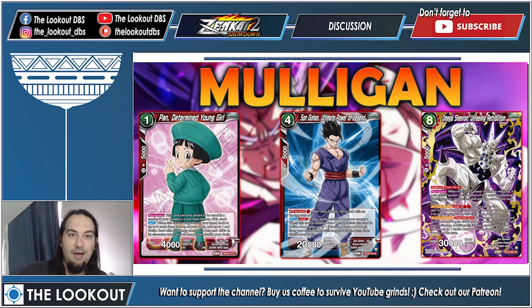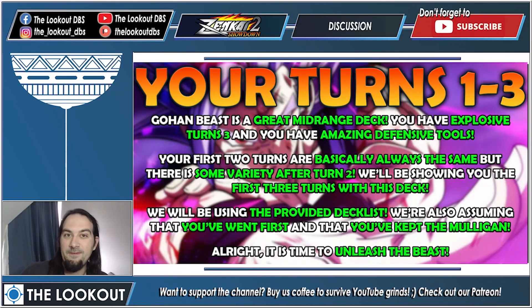Gohan is an amazing mid-range deck — not really control, definitely not aggro, but mid-range. You have explosive turns on turns two and three, and amazing defensive tools after you've Z-awoken. Your first two turns are basically always the same but there is some variety after turn two. We're showing the first three turns using the provided deck list, assuming you went first and kept the mulligan shown.